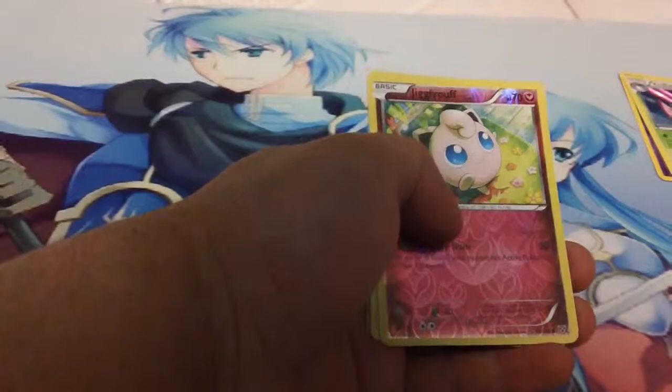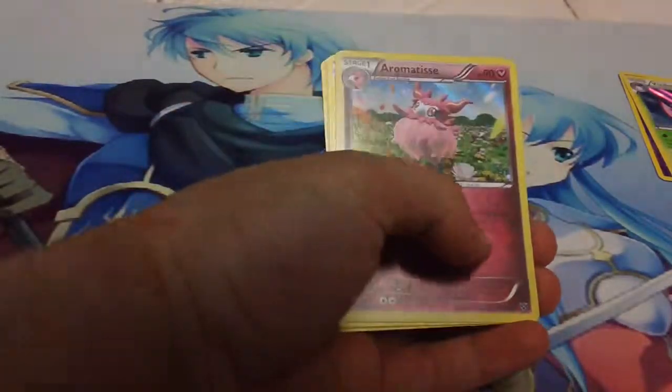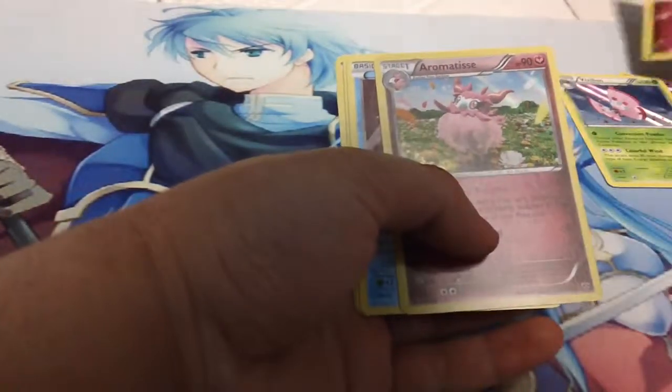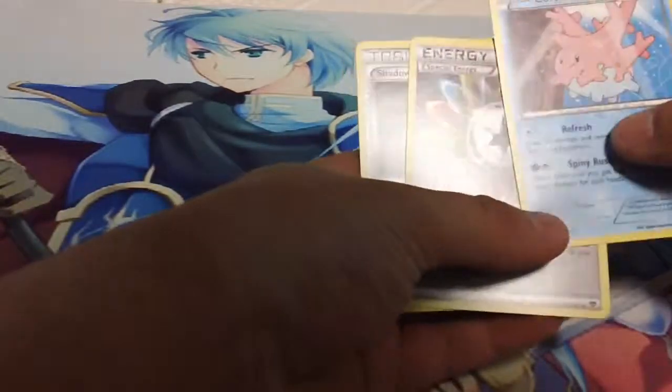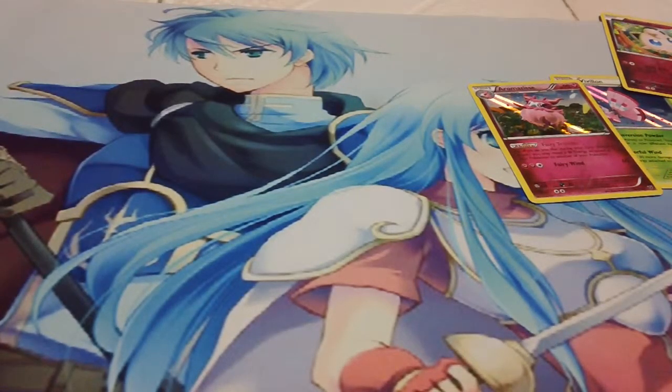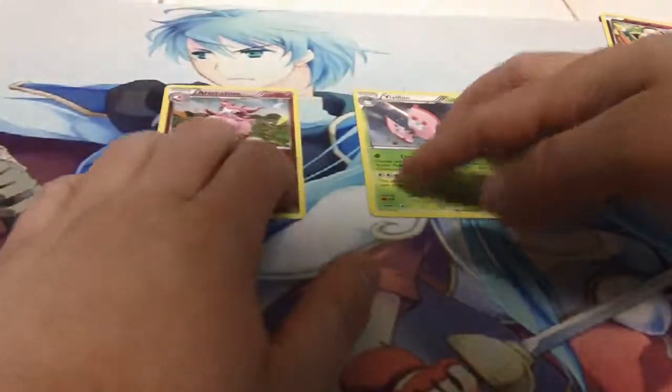I'm also going to show you guys in this video all the cards I have for trade. Starting with a Rock Energy. Swirlix, Phantump, Lillipup, Inkay. Our reverse is a Jigglypuff, and an Aromatisse holo - cool. So we went two for two, which I did not expect. Corsola, Special Energy, and Shadow Circle. So unfortunately, no Chespin reverse or Chesnaught, but I did pick up another Quilladin, so that's pretty cool. Those two holos will be for trade.